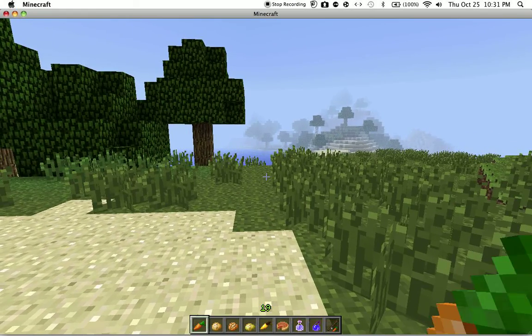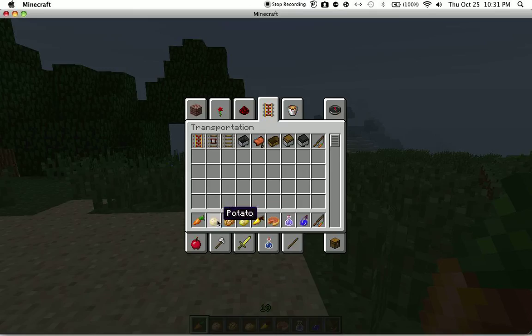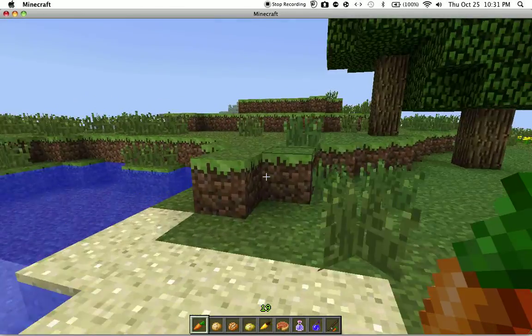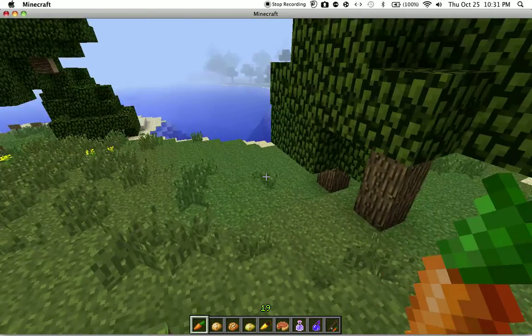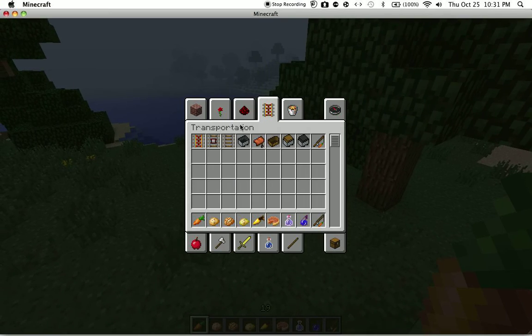You can get carrots and potatoes from villages — you know how there's wheat farms? They also put carrots and stuff in those too. Once you put a potato in a furnace, you make baked potatoes. Sometimes when you pick up potatoes, you get poisonous potatoes, which are basically poisonous.